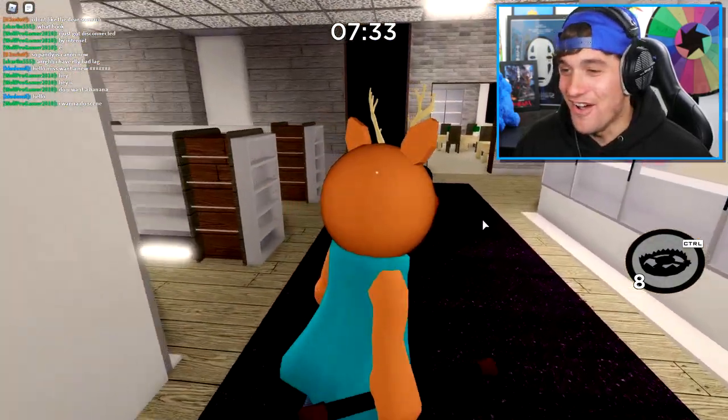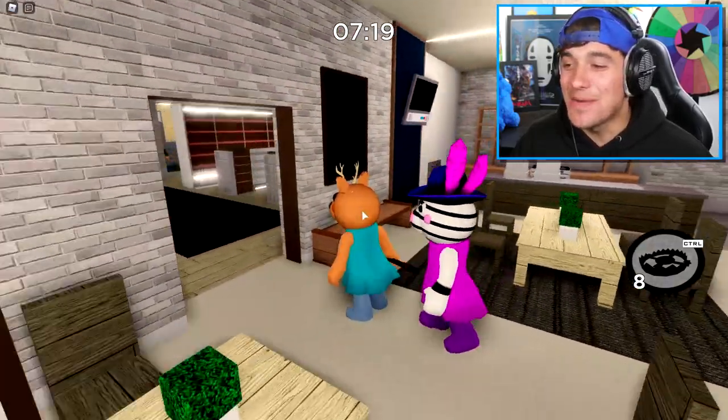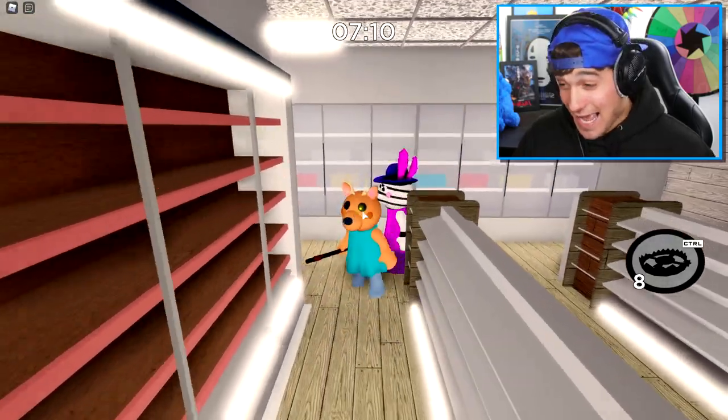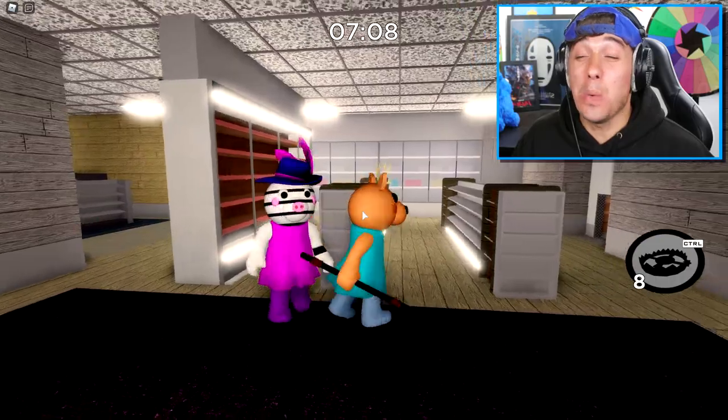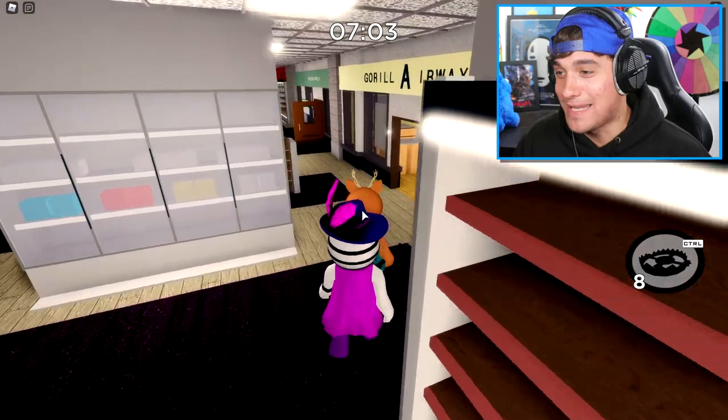Oh my goodness. Sissy! Sissy, we can be friends. We don't have to fight, Sissy. You and I, we're not so different, Sissy. Dears and Zebras can be friends once again. You know what? I've got to accept my fate, haven't I? I'm so about to get caught by Sissy.